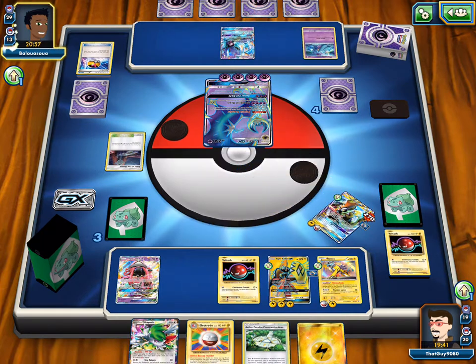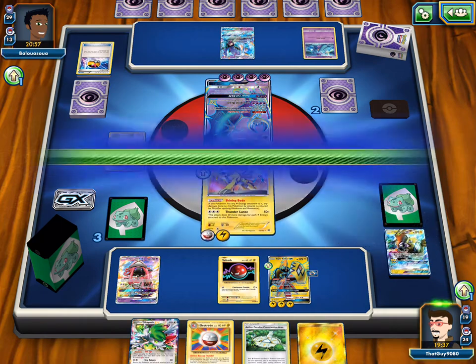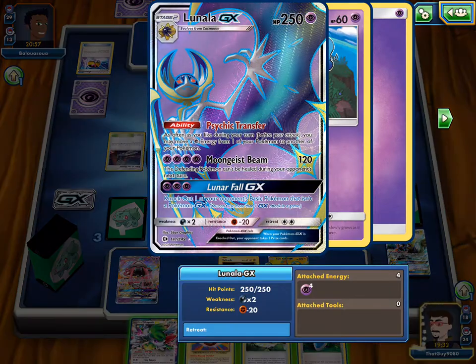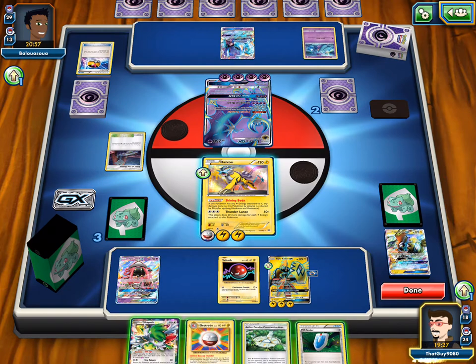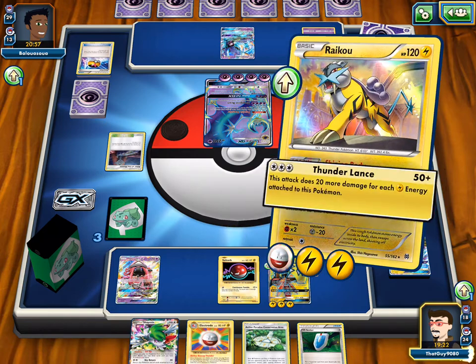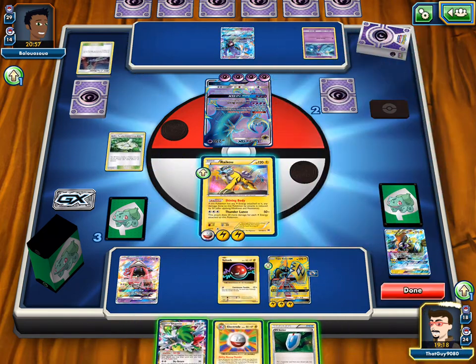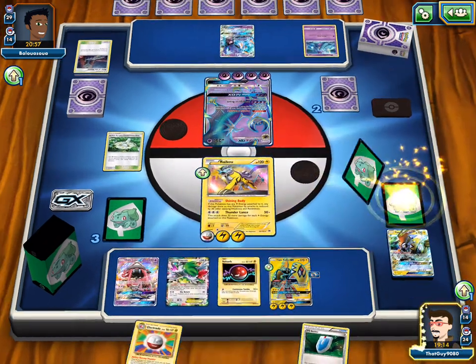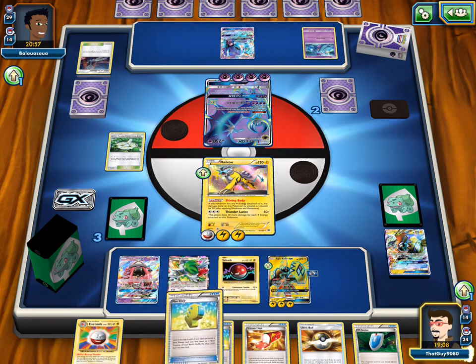So we're bringing Raikou to stall, because the one can only take one prize. So from now on we cannot Electrode. But Raikou can get a two hit knockout on this thing — he can't use that again next turn, right? He can. Oh it's only 120 though — if we find a Fury Belt... We need to find a Fighting Fury Belt. So Shaymin first, and then VS Seeker for an N if we don't find anything. Well we take 20 less damage, and 30 from the stadium — so 50 less.